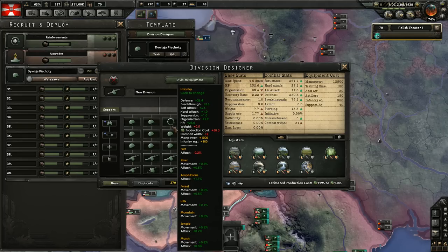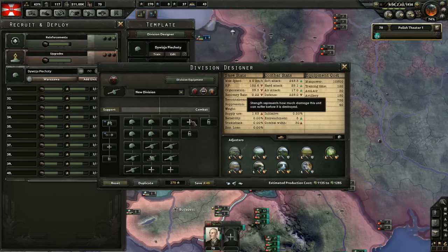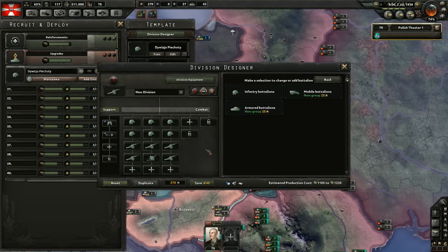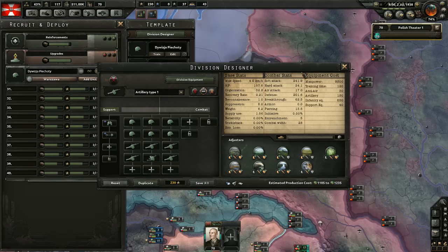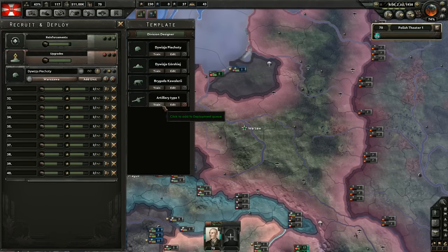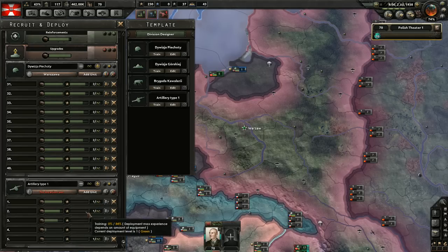This will be a very big division. I could reduce the number of infantry. Let's add an engineering company — that will help it entrench better. Do we really need infantry in this division? We do, but not as much. Let's do half and half. I could even add some tanks but we're not ready with tank research yet. Let's make a division like this — this is our Artillery Type 1. Let's train five of those.